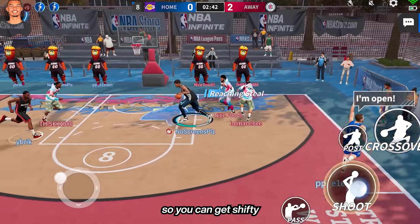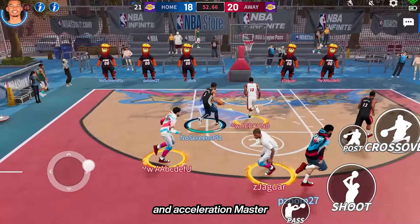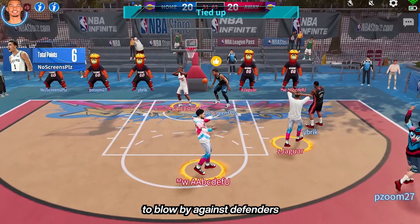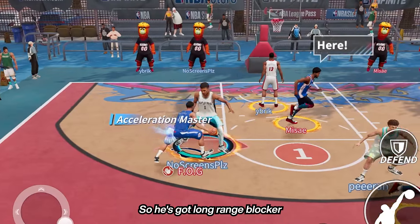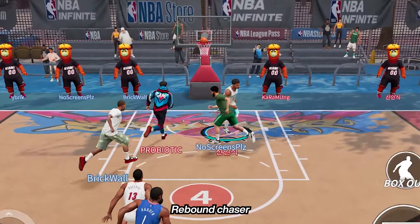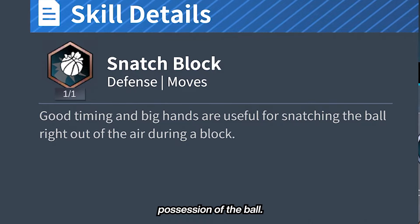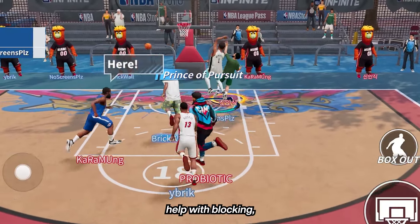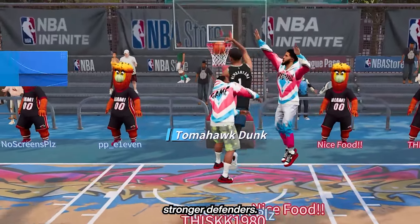He's got a lot of dribble moves so you can get shifty against your defender, and his skills Step Master and Acceleration Master give you the ability to go by defenders. Wemby is a defensive monster, so he's got Long Range Blocker, which is mind-blowing at times, Rebound Chaser which is useful to get boards, and Snatch Block so you can have immediate possession of the ball. Most of his defensive skills help with blocking, help defense, and being able to hold your own against stronger defenders.